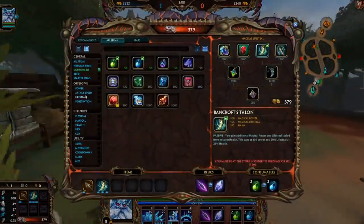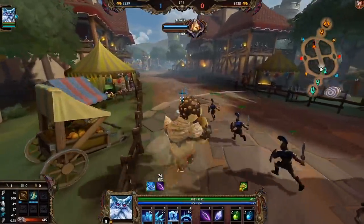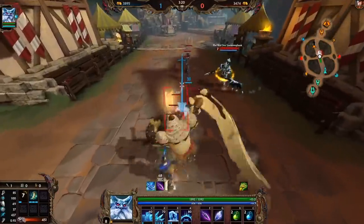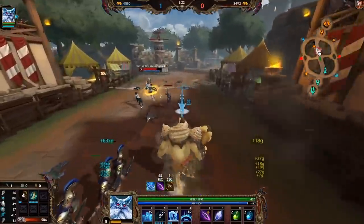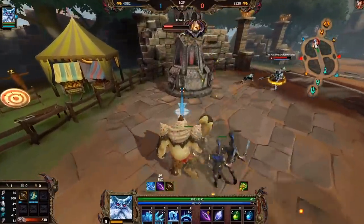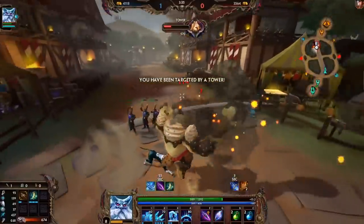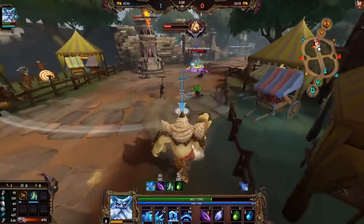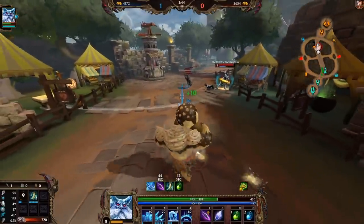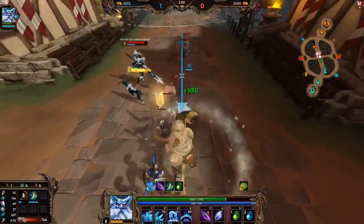So now what we can do is decide if we want to go attack speed or if we want to go power. Gilded Arrow, when we upgrade that, will give us plenty of attack speed. And we do want some anti-heal, so I think I'm going to opt for a Divine Ruin and not a Toxic Blade. I go Toxic Blade against gods that like to run away a lot, and Erlang is kind of an in-your-face type god, so I think it's fine. He should have fought me — that was a great fight for him to take. Well, maybe not. Are you okay? Just walk into walls.